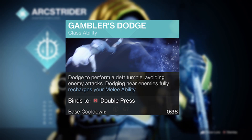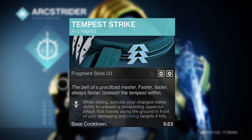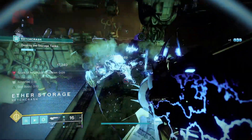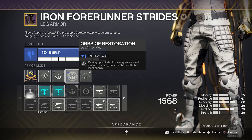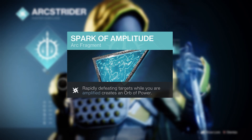Then with Gamblers Dodge it means not only can you chain arc bolt grenades constantly, but you'll be able to chain lightning and jolt everything with the Tempest Strike ability too. Orbs of power are next up, which can also boost ability regen with Orbs of Restoration, and you can create these from both Harmonic Siphon and the Spark of Amplitude.